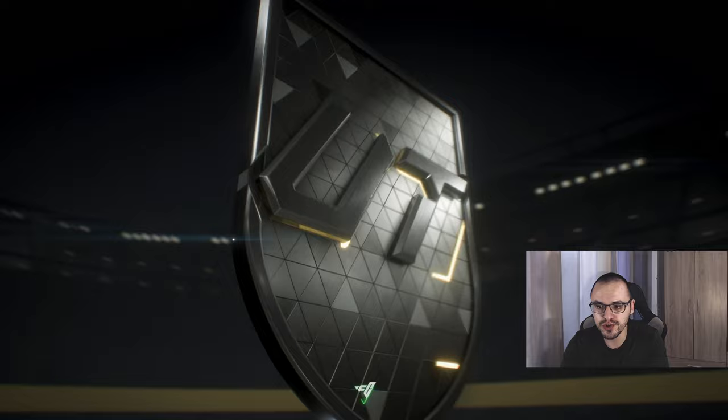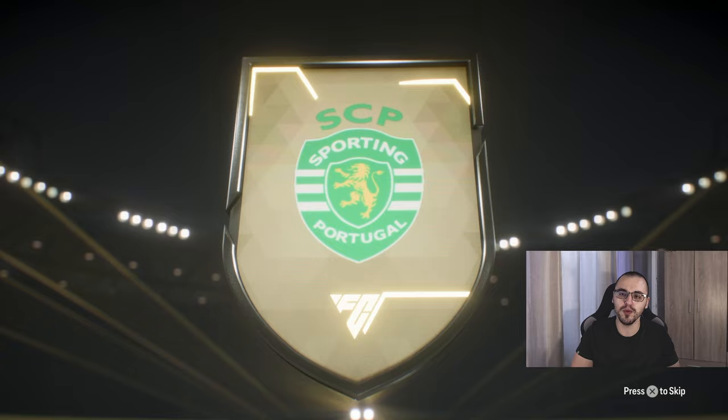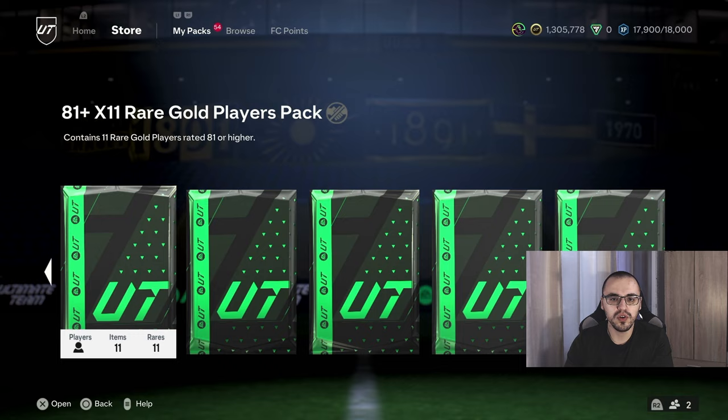Next up we do have an 81-plus times 2. Usually these packs have been really lucky for me — I've packed a Food Fantasy Aya, Ray, and I've packed Blanc from exactly an 81-plus times 2 for both players. Obviously here they're not going to be as lucky.